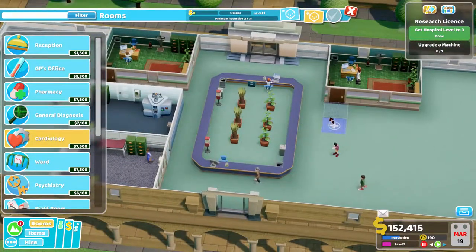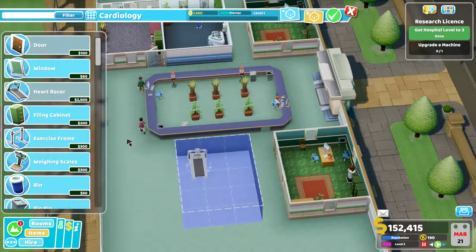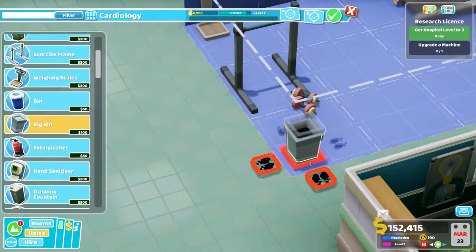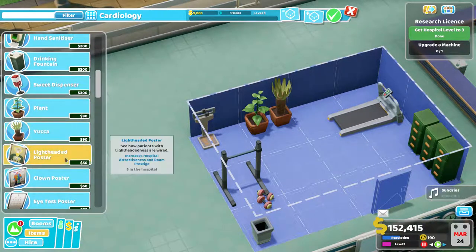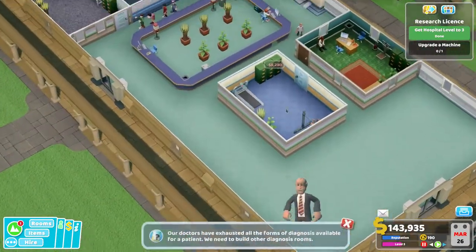Let's get a cardiology room — it fits the same size. We'll get the heart racer, which is just a treadmill. You can get the exercise frame in here as well, which is quite cool — that's like a specific item for this room. They've got weights and things. We'll get a bunch of plants, and I'm already up to level three. I've got a little bit of kudos but not much, so I don't really want to be spending on all the new items. So reception, GP's, pharmacy, general diagnosis, cardiology — and I do need a ward.